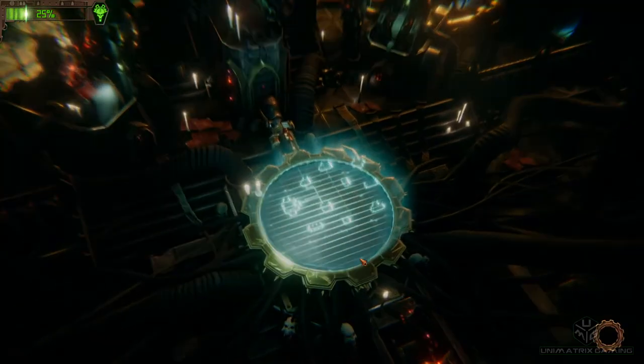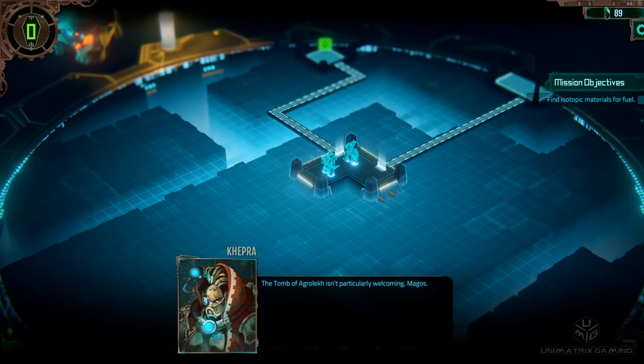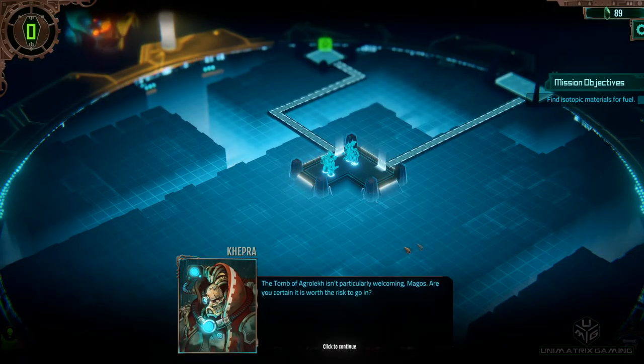The gist of that was we're running low on supplies because a lot of them have been vented into the warp due to some damage. So we're trying to get some isotopic materials for fuel.